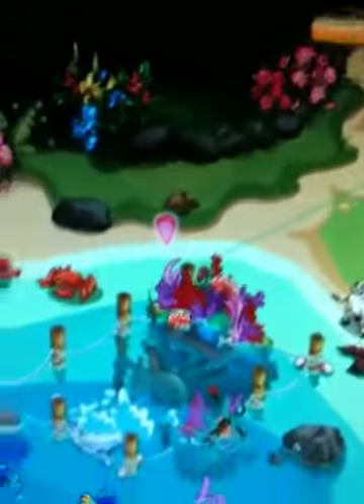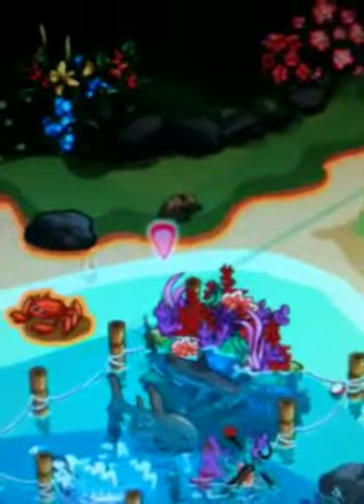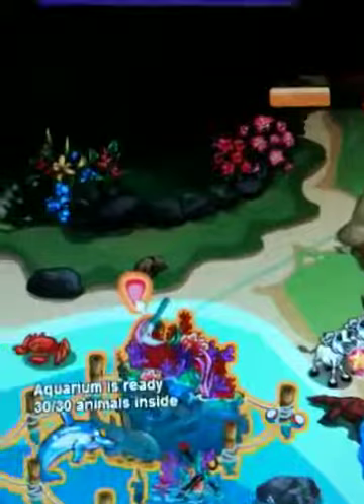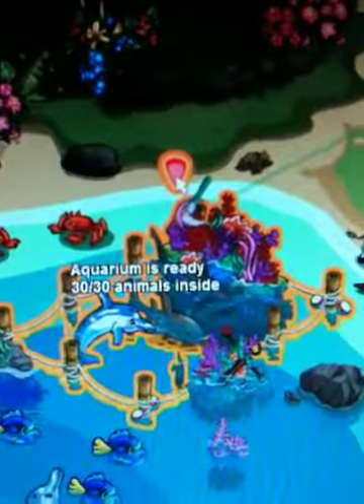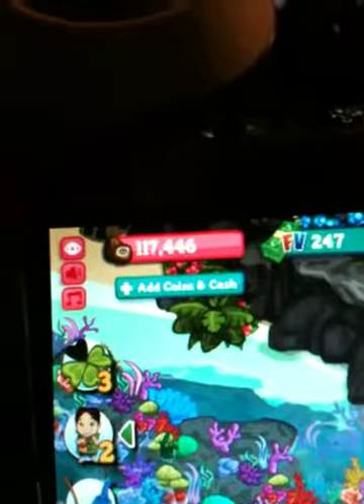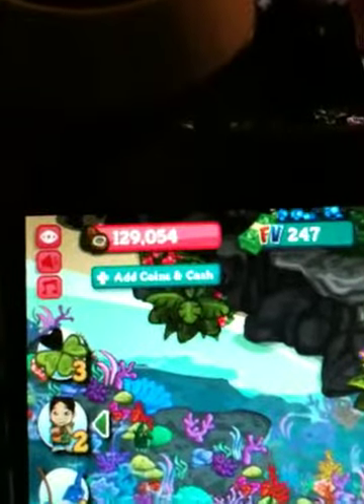The coconuts are up here in the pink. What I'm going to do is click this little pink bubble up here — do you see it right here, this little pink bubble? When I click on that, all these things, including the bottleneck dolphin that just jumped, will all be harvested into coconuts. These pink things up here are the coconuts. Okay, here we go. How many coconuts are we going to get? That's quite a few coconuts.